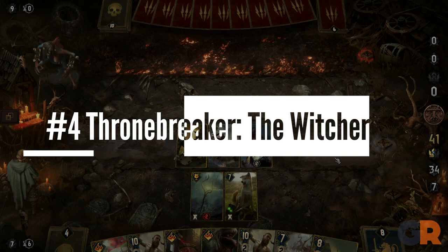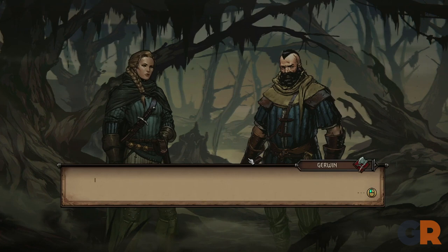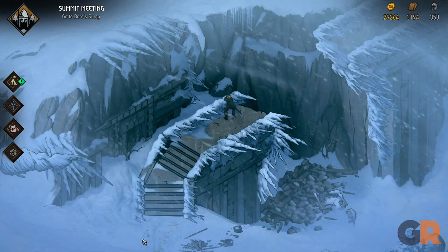Number 4: Thronebreaker: The Witcher Tales, which takes place a number of years before the events of the Witcher games. Players control Queen Meve, ruler of Lyria and Rivia, who is massing forces to retake the Northern Territories. She must decide which faction she will align with or vanquish en route to her goal. For fans of the Witcher franchise, this game showcases other regions that weren't explored before.